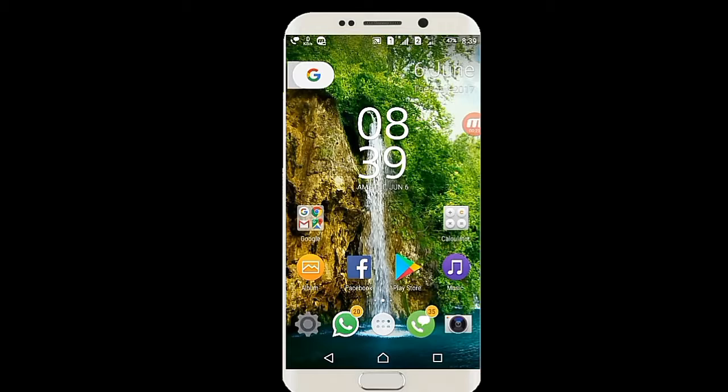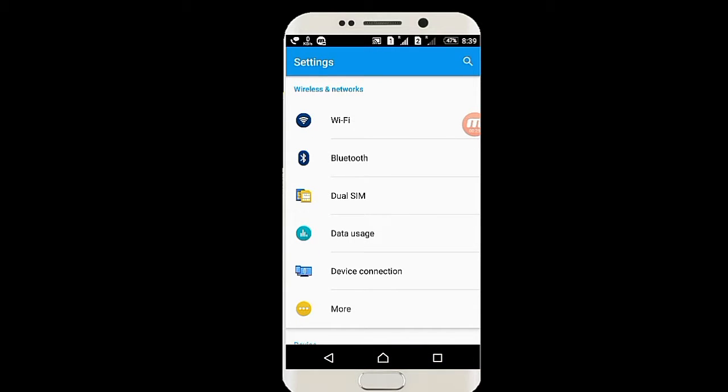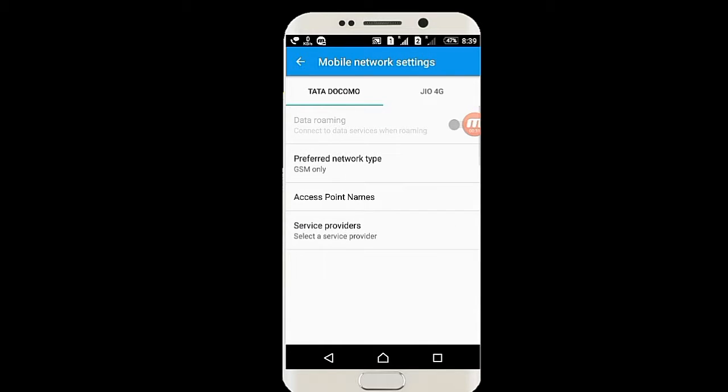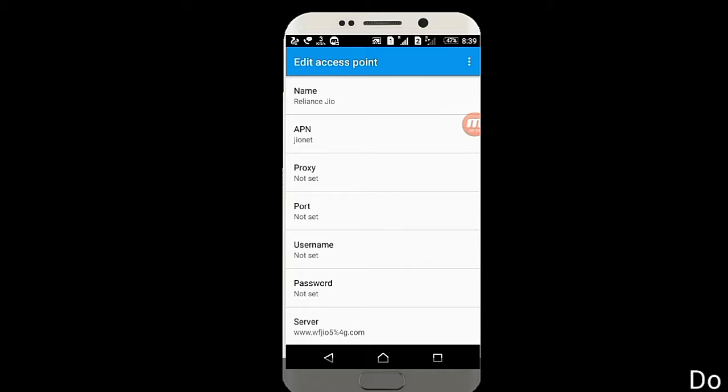You have to go to your Settings, then go to your APN settings — that's under More, then Mobile Networks, and then Access Point Names. Click on the default APN.